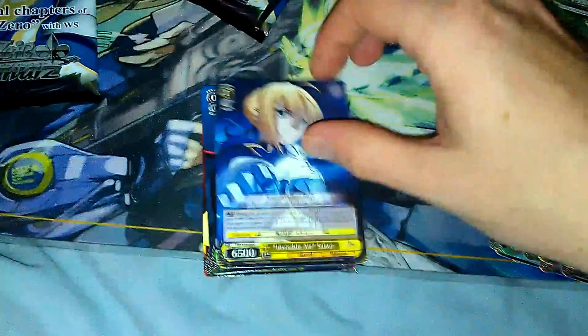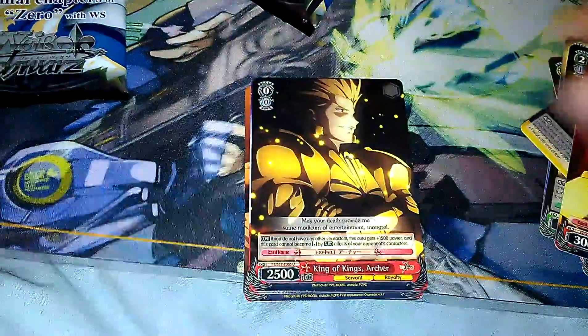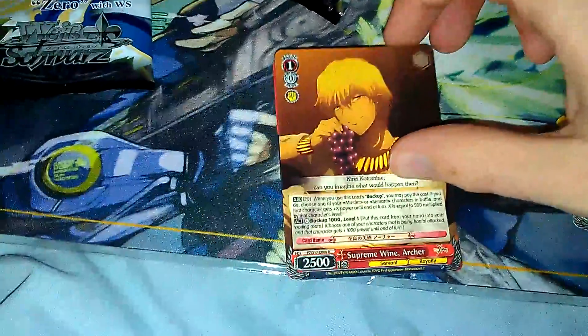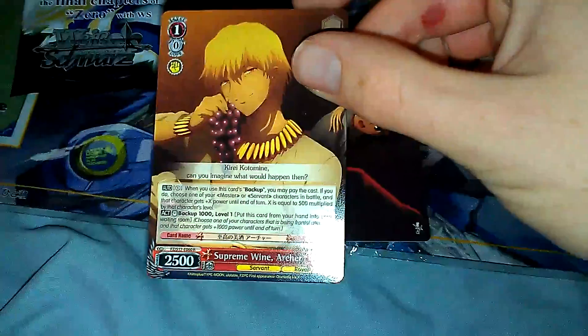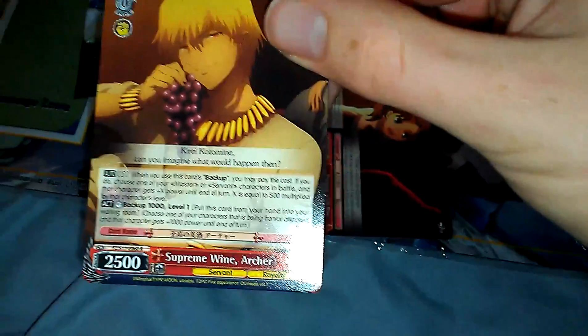We don't do drafts at my shop. We just make it six packs and what you get is what you get — a lot easier that way. Alright. Saber, Lancer, Archer, Kirya, Archer, Long Name. And Archer is our single R — I think I might have pulled one of him earlier. Backup. And a common Climax.